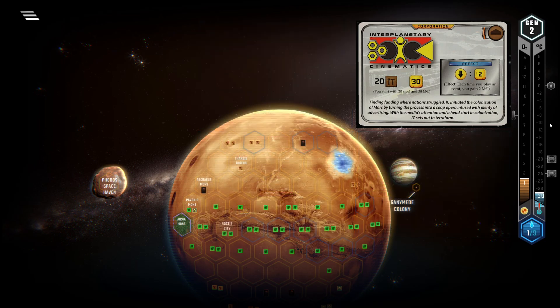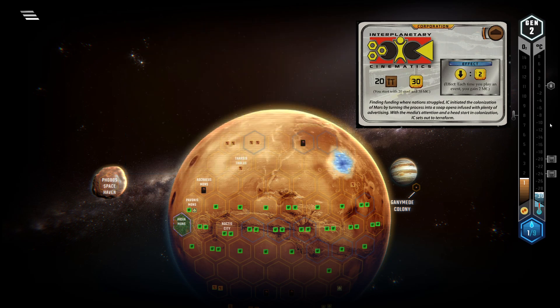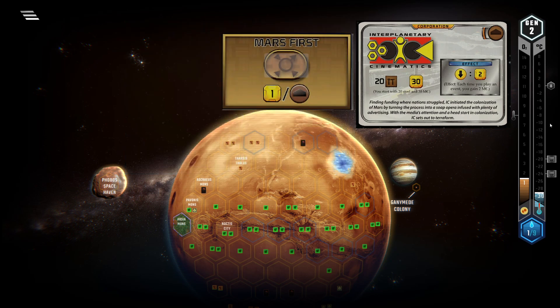In Colonies, getting to an initial 3 energy production is crucial to be able to trade as soon as possible. Many of the immediately playable energy production cards are building tags, which is great for IC, but realistically these are also heavily sought after by every other corp, so you will not get them passed to you in the draft. Playing with Turmoil, Mars First is definitely your best bet as a party to vault into power regularly.